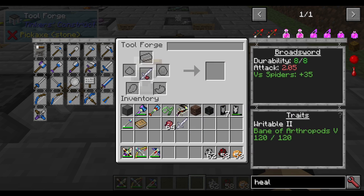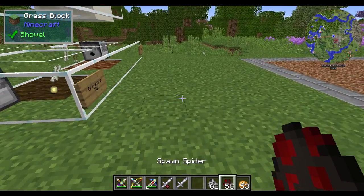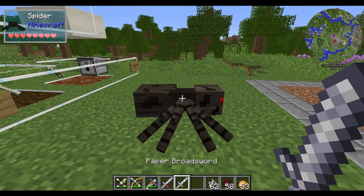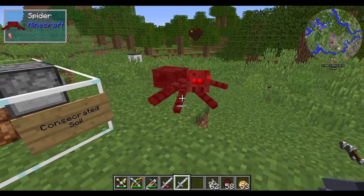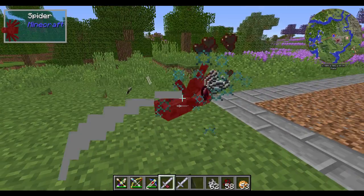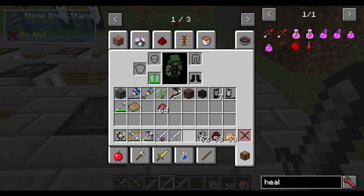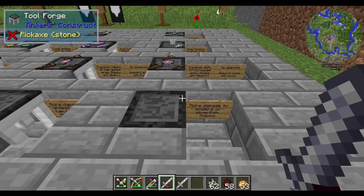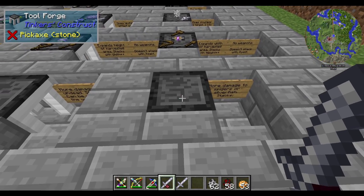With just a paper broadsword, it takes a long time to kill a spider — about a heart per hit. But a paper broadsword with the spider-specific enhancement kills it in one or two swings — it's a swatter. The paper tools are used to demonstrate Writable 2 while showing practically no base attack damage. If you really want to kill spiders or silverfish effectively, this is your solution.